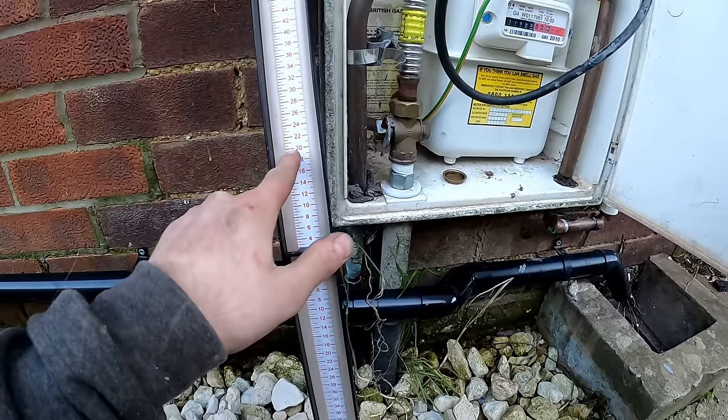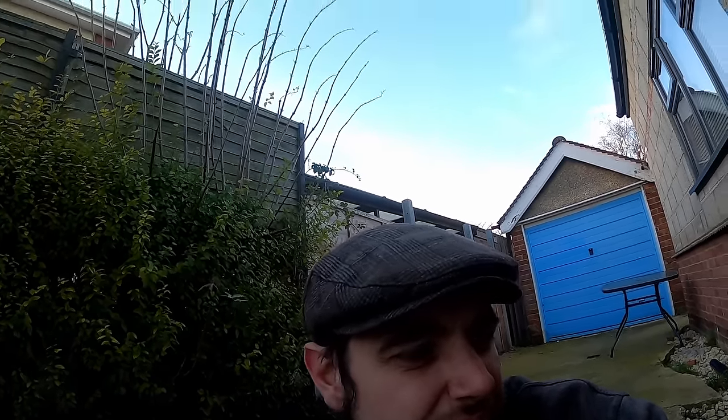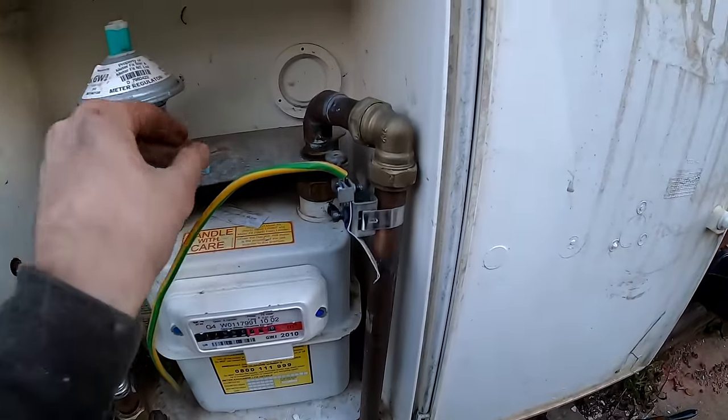We put it on 20, leave that for one minute - if it moves we can adjust it back. Then we do a two-minute timed test. I personally don't like any drop - technically with appliances connected we could have a four millibar drop, but I don't like it. You're not allowed anything on your pipework. No smell of gas, but if there is a smell of gas it's zero millibar drop. It's not moving now so I think that's all it was. That's actually had four minutes and it's not moved - we're good to go.